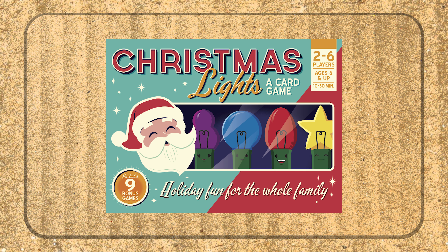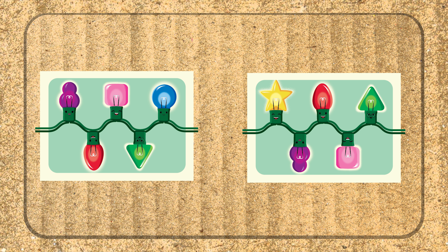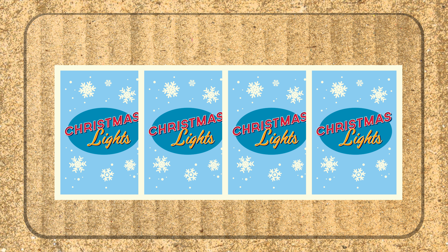Christmas Lights is a card game where you are trying to complete two strings of patterns. Everyone is dealt two pattern cards at the beginning of the game that you will need to play lightbulb cards in a certain order to complete. However, your cards will only be facing your opponents, so you need to think twice before playing your cards.